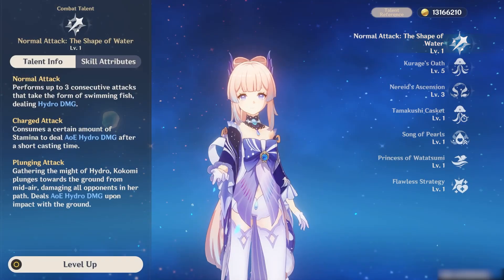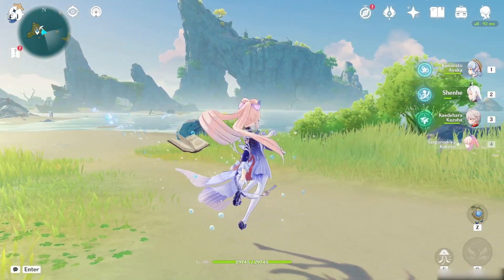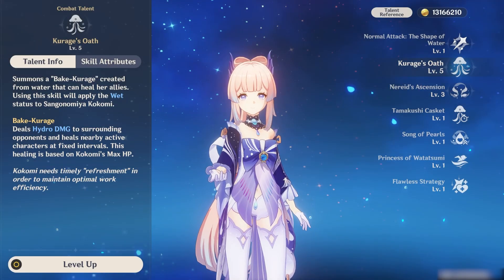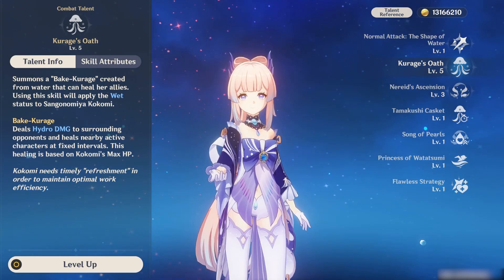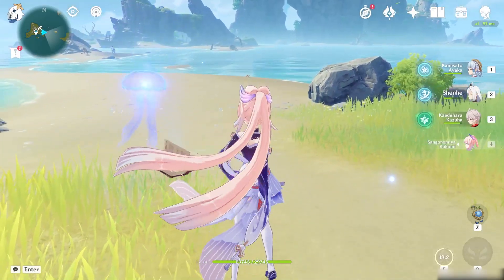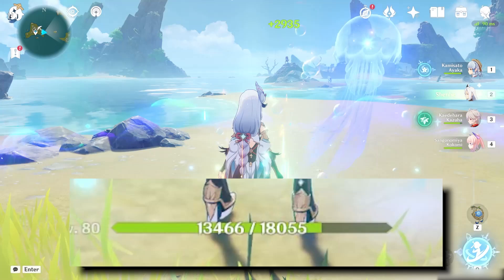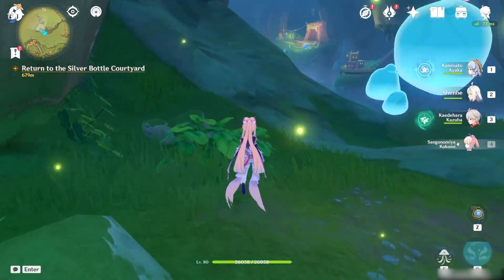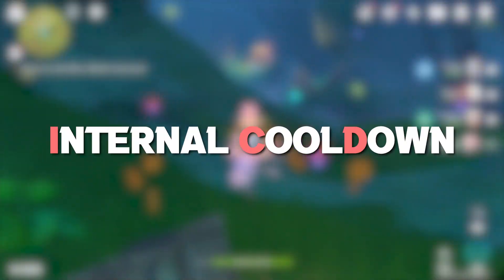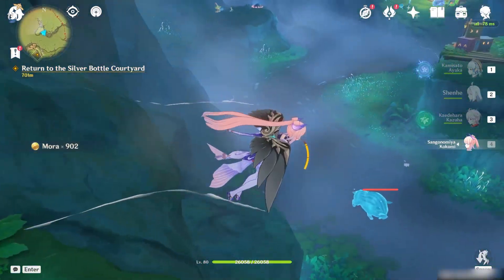Let's overview her talents. Normal attacks are pretty basic — there's only 3 hits in the combo chain, though it matters a bit more than other catalyst users since her burst ability actually interacts with it. Skill ability: this is the most universally used part of Kok's kit. It will spawn a jellyfish and will do Hydro damage as well as heal nearby allies every tick. The damage scales off the skill level and the healing scales off of max HP. The best part about this skill is that the ticks happen very quickly and there's no ICD — internal cooldown — on the Hydro application, meaning every tick will apply a new instance of Hydro.